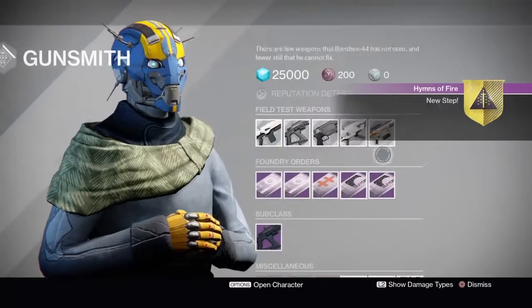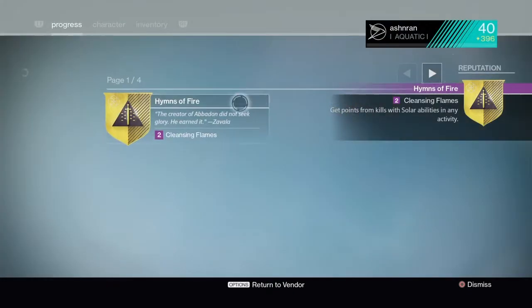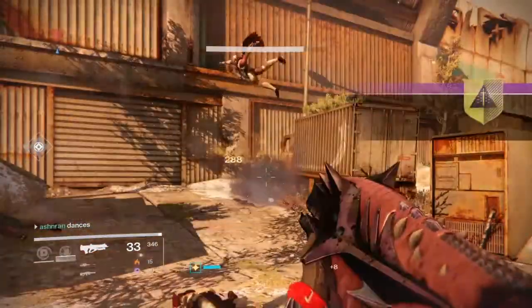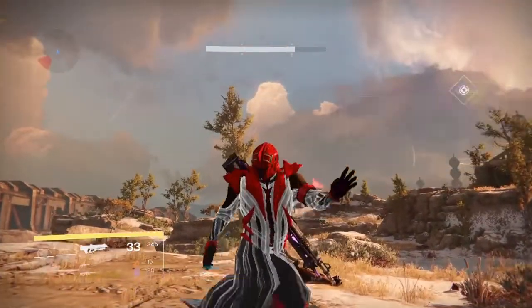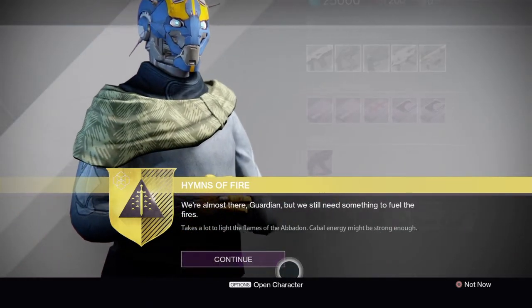He is going to tell you to go back and get 120 solar kills. Again, go into patrol — it's really easy, just use solar this time and finish them off with the solar grenade. Then the next step is to go back to the tower and speak with Banshee-44, so you go back to the tower and get the next step from him.